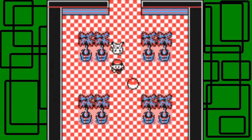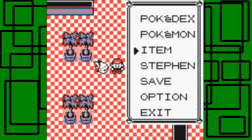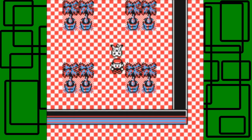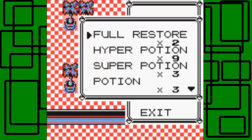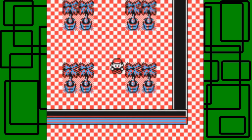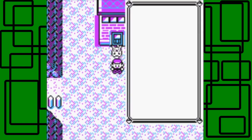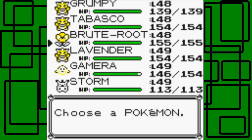Right here is the Secret Key — can we use an Escape Rope to get out? The Secret Key is the last thing we came in for, to unlock the gym. Yes, we can use an Escape Rope. It brings us to Lavender Town though, since that was the last Pokémon Center visited.